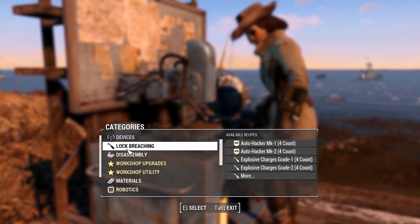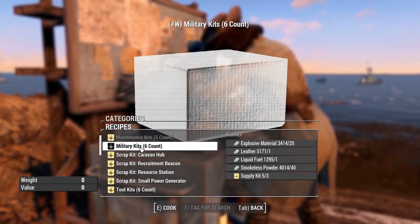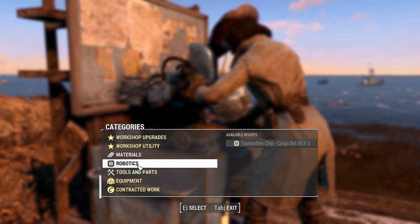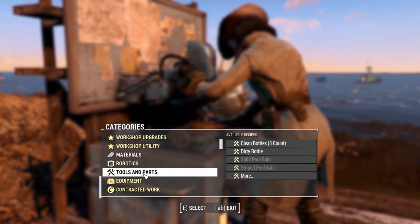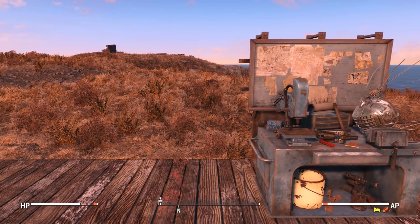There's a lot of stuff you're going to be using for other workbenches — things like your various types of kits: military kits, toolkits, supply kits, etc. Things like transmitter chips that increase your carry weight, your tools and parts used for all kinds of various things, equipment, etc. So the Tech Lab is used to make materials that you'll be using in your other workbenches.